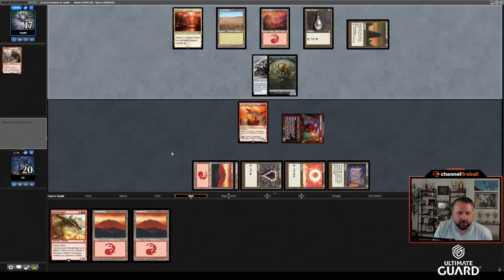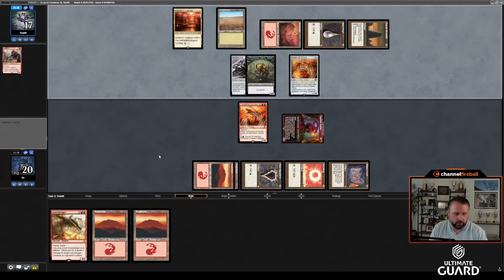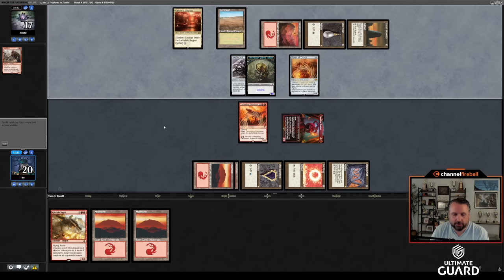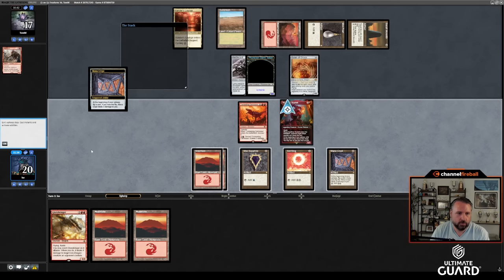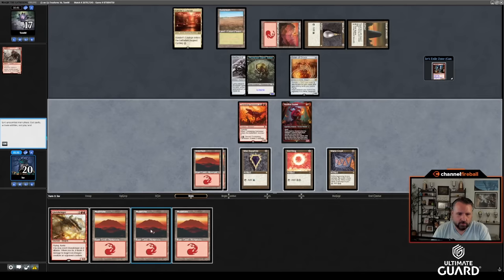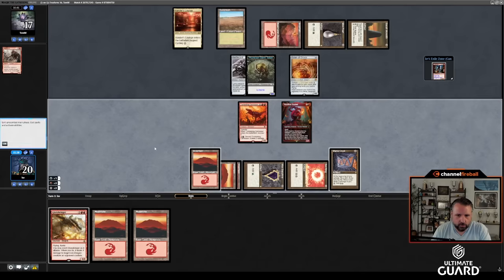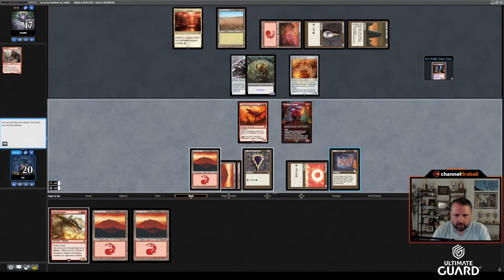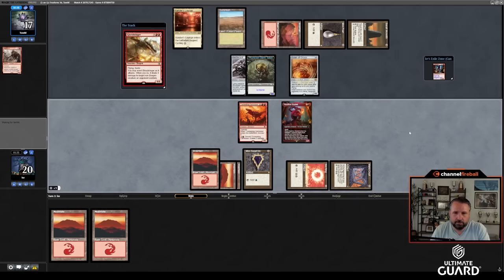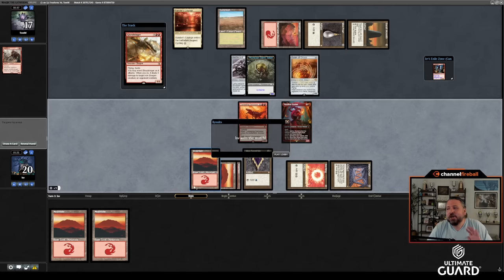Next turn I'll get to X on my top card and I have a Glory Bringer coming. Sign of Draco — a 4/4 lifelinker. Headliner Scarlet reveals Robber, which is face-down too — funny. I don't need to tap it like this for Glory Bringer, so I don't get Mana Leaked. Boom, that's the match. This is a completely unreasonable deck and draw and we'll take it — one and oh.